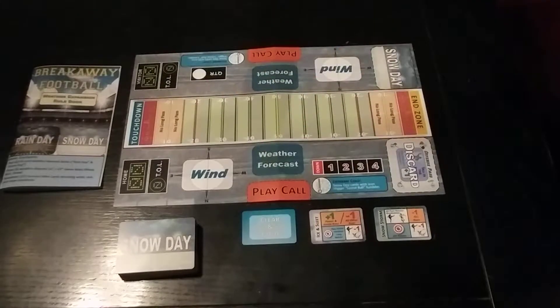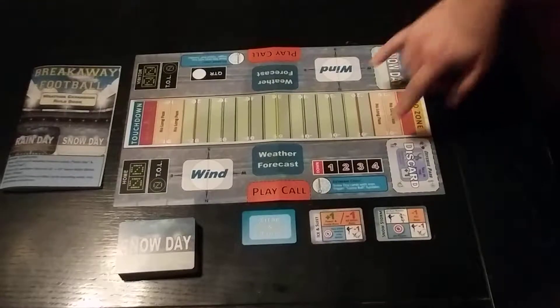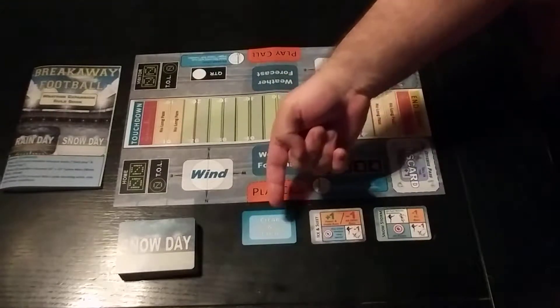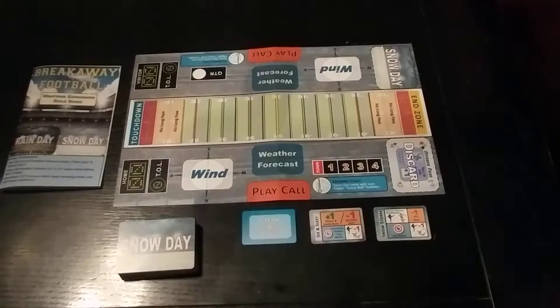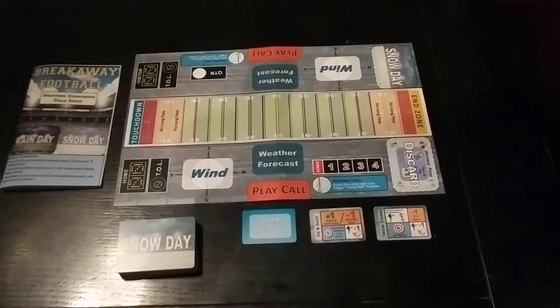We see a snow-themed playing surface, which has a place for the weather forecast, which would either be clear and cold, ice and sleet, or snowstorm. Those three things have specific modifiers that actually change the quality of play based on the condition of the field.